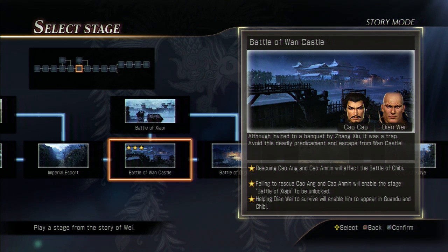Welcome back everyone to another episode of Dynasty Warriors 8 Star Guide. This time we'll be doing the Battle of Wan Castle for the Wei army. The second star requires you to fail to rescue Kao Ong and Kao Min — I'm not really going to cover that. Just let them die and you'll automatically get that star easily. I'll be covering the other two stars where you save them and help Yan Wei survive.